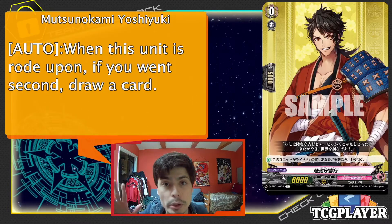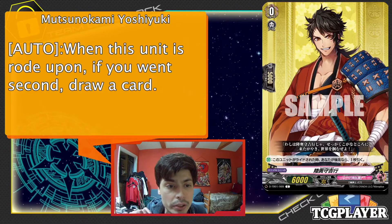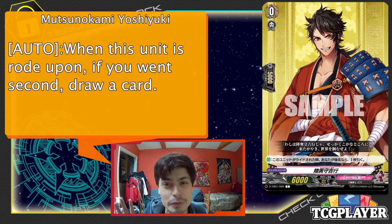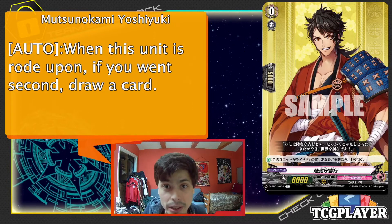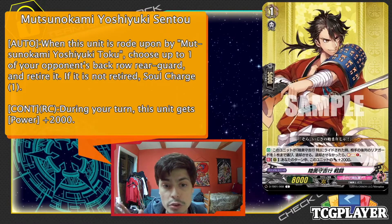We're going to go right for the sword boy ride line, and the first one is the Mutsu no Koyami Yoshiyuki. Just a generic grade zero D starter, not much to say, but he does have the ride line, which we're going to talk about now. His grade one is the Yoshiyuki Sento.